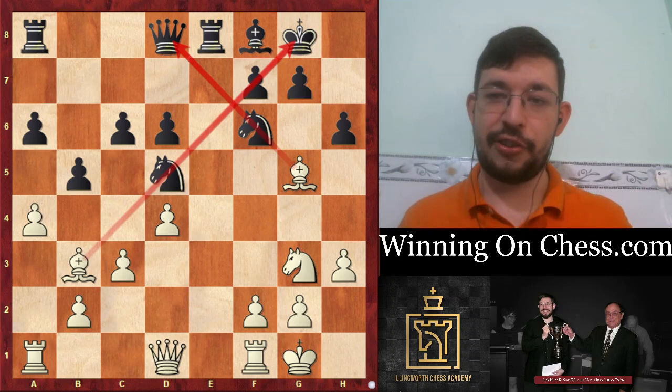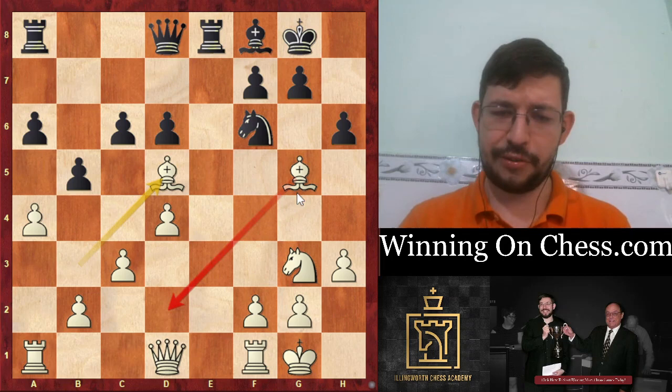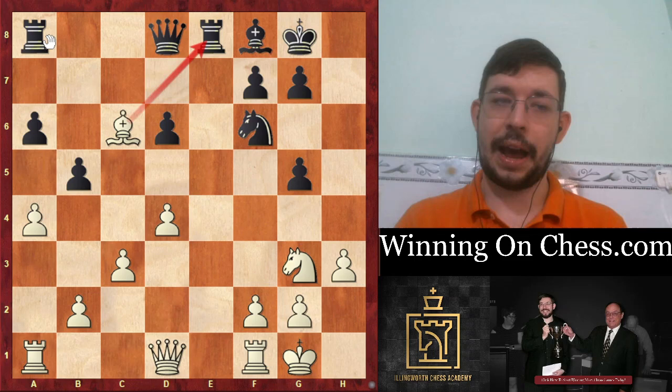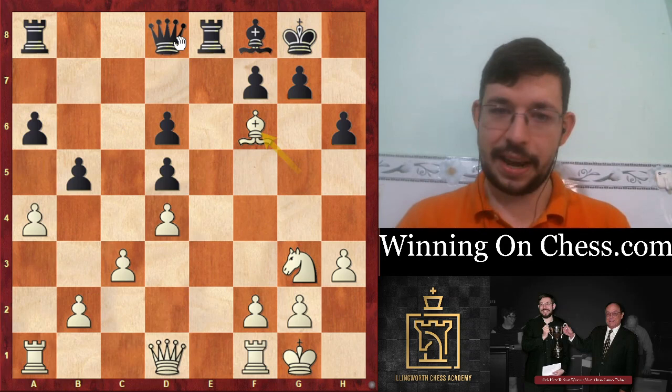The key move is Bishop takes D5. If Black didn't have this move, Black would kind of be doing all right actually. But here we take advantage of the fact that none of Black's captures really do much for him. H takes G5 runs into Bishop takes C6, forking the two Rooks. You can't play Knight takes D5 because then your Queen is hanging to Bishop D8. So it only really is C takes D5.